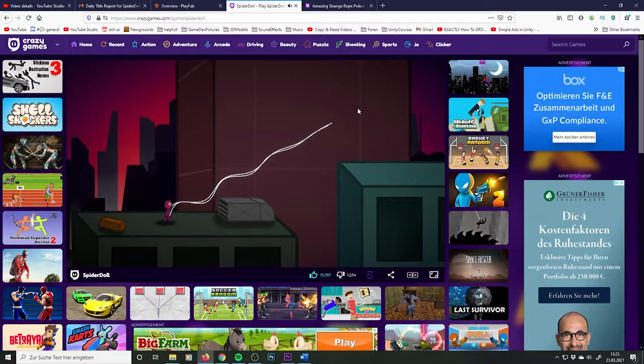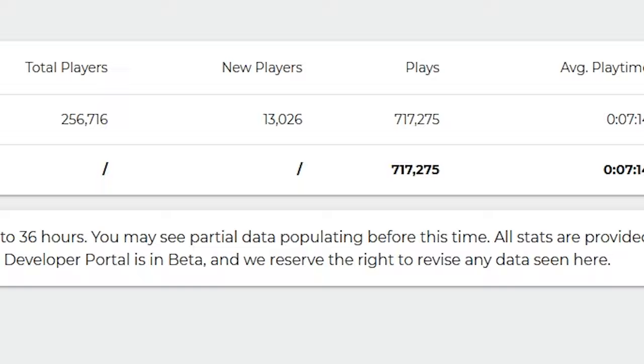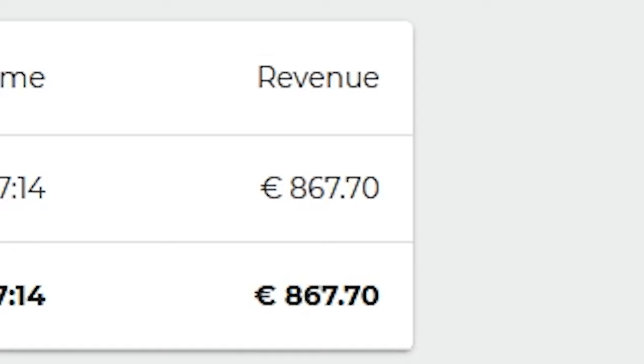The most bought item was the golden doll skin, but you also like to buy some spidey coins. Furthermore, I also made some money with the browser version — that's the website where you can play SpiderDoll and there's also some advertisement. 256,000 people played the game and I got a revenue share of 867 euros, which makes $1,055.